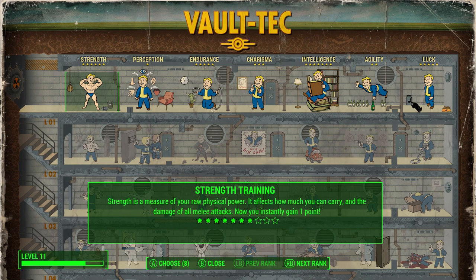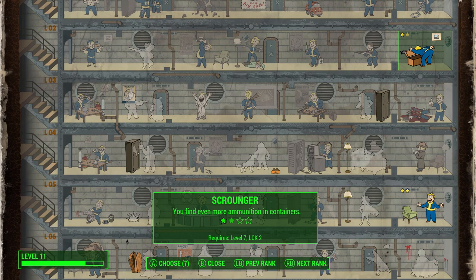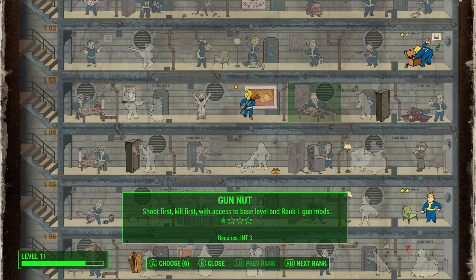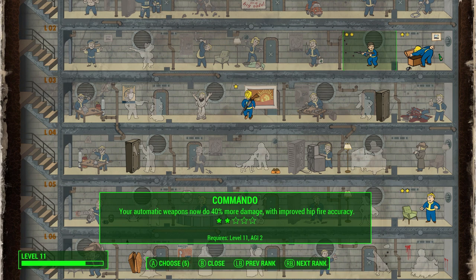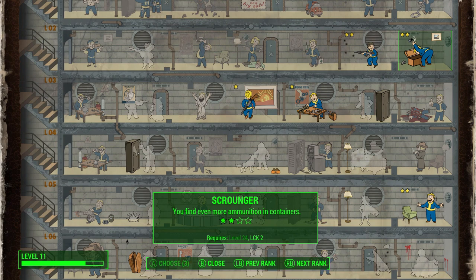If you're not going to do that, the best progression is: two perk ranks in Idiot Savant because it boosts your experience as you go. With your second perk I would go with Scrounger, then Lone Wanderer, then something like Commando or whatever weapon you're going to use. I think automatic weapons are the best type in the game as far as DPS goes, so next would be Gun Nut and then back to Scrounger.